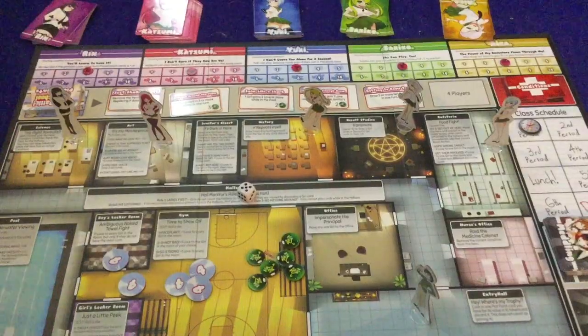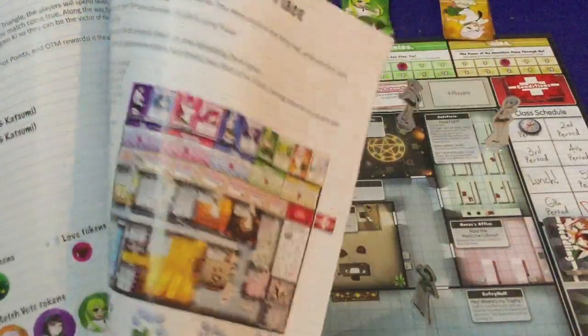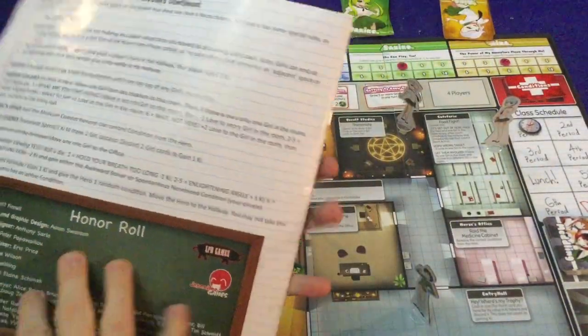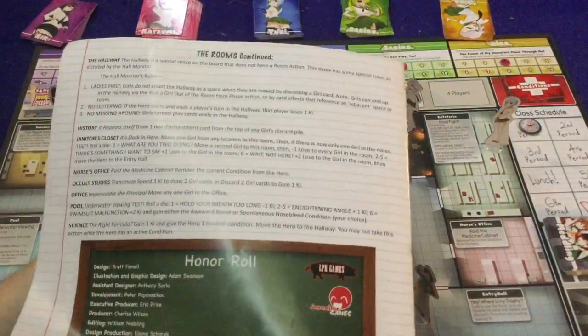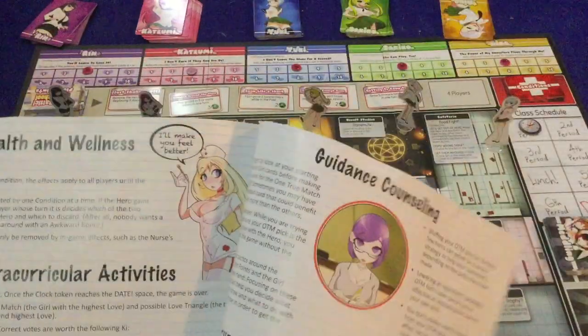Let's open it up and I'll tell you what I think. We're going to take a look at what you get inside of Love Battle High School. First and foremost, you have a handy-dandy rule booklet. It is 12 pages, double-sided, full-color, full pictures, illustrations, examples, and it's well done. It should have you up and running pretty smoothly.